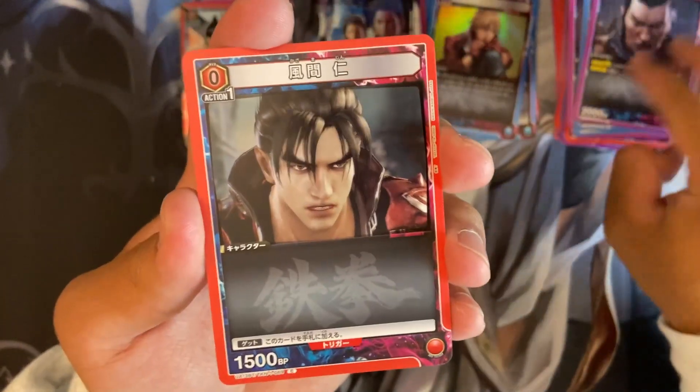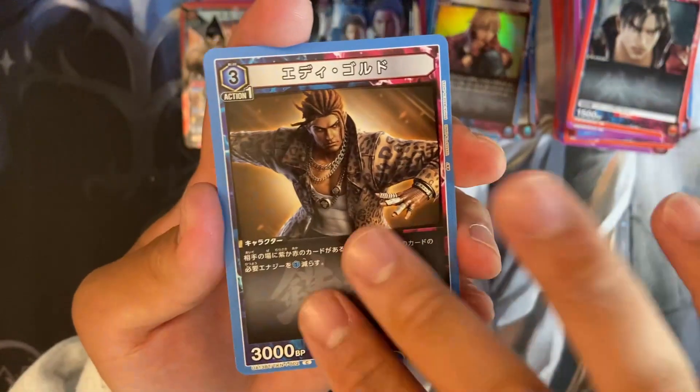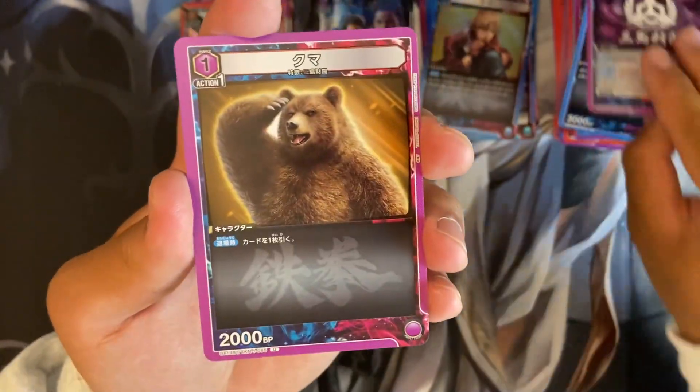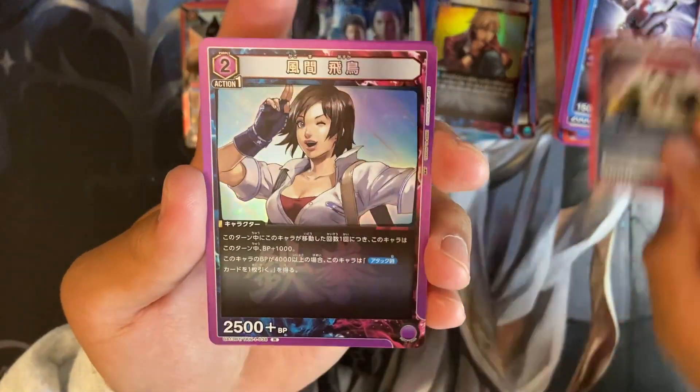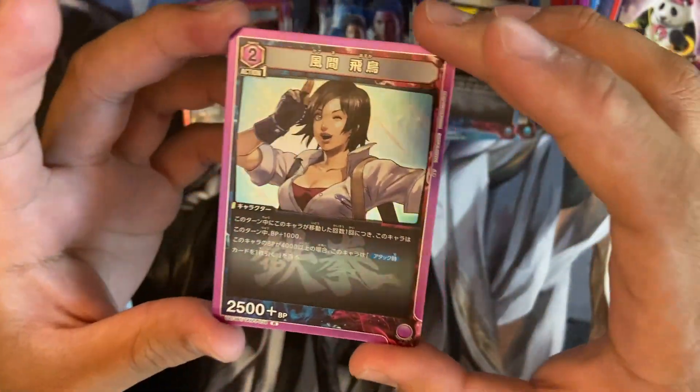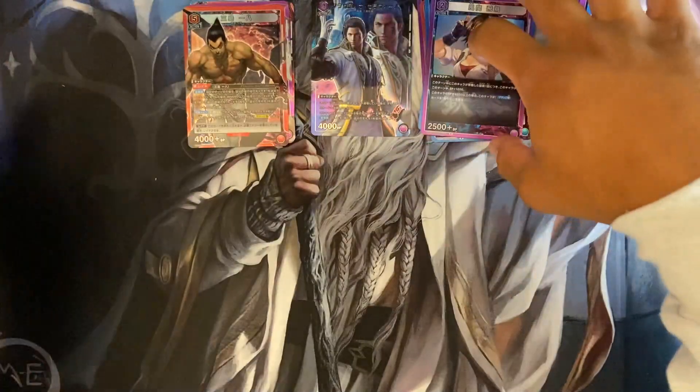Alright, we got Feng, Jin, Eri, Kuma, Yoshimitsu. Panda and Asuka — very kawaii. I like Asuka, she's cool.